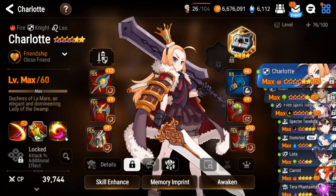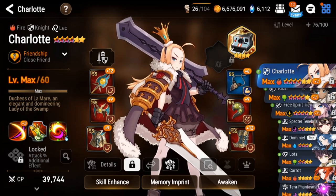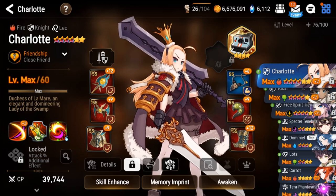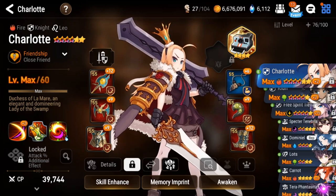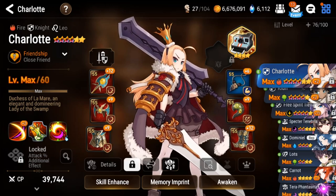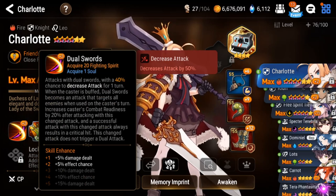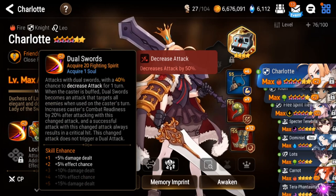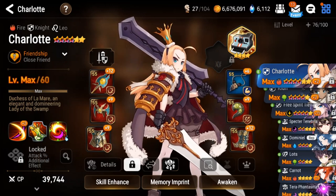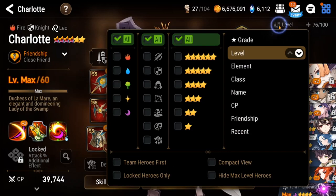With Charlotte, you build her full crit damage and she deals tons of damage. I have her on an immunity set because you really want that immunity on her so she can AOE on the first turn. The way she works is that any time she has buffs, she hits with an AOE attack on the S1, which is really great for clearing big waves.